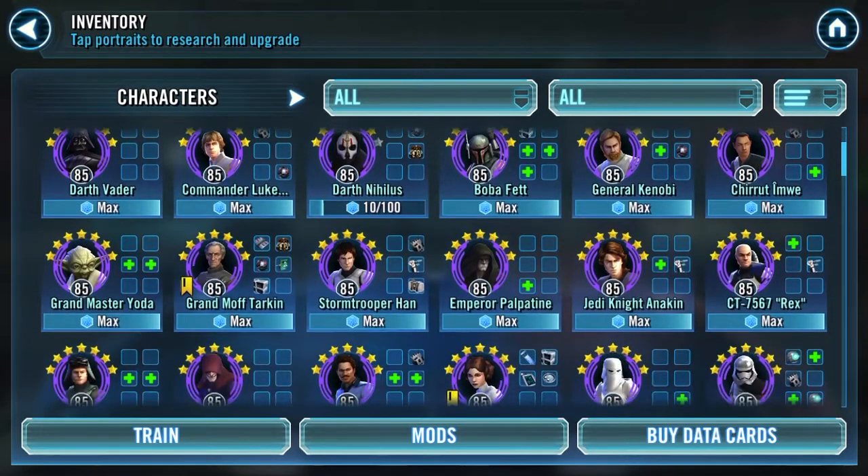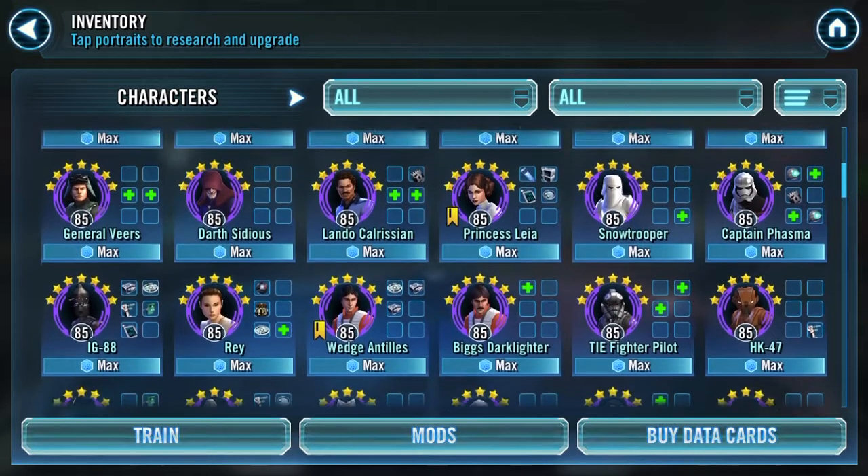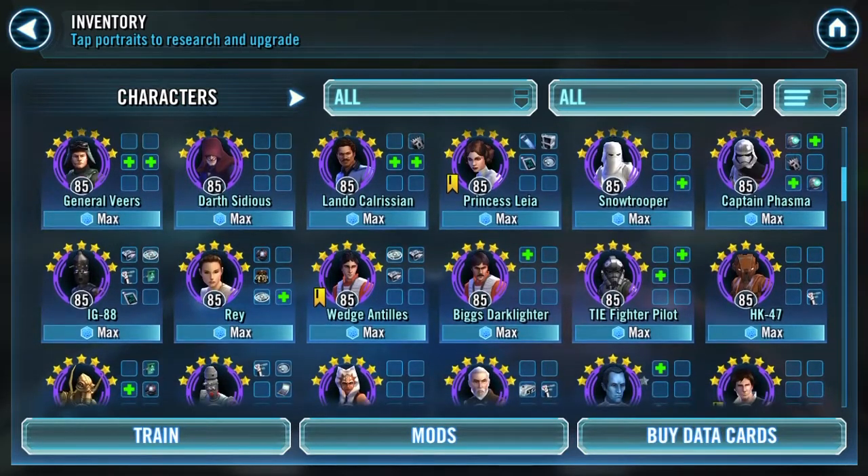Here's all my gear 11s until you hit Leia. Snowtrooper is gear 11. Rex is gear 11 even though I don't really use him except for Rancor. I went all in on the troopers when they got reworked, so I got Veers up at gear 11, non-Zeta'd. Biggs is gear 11, TIE Fighter is gear 11.